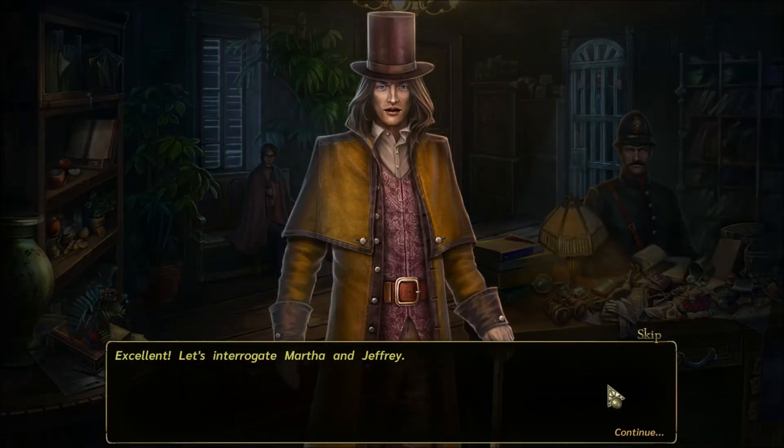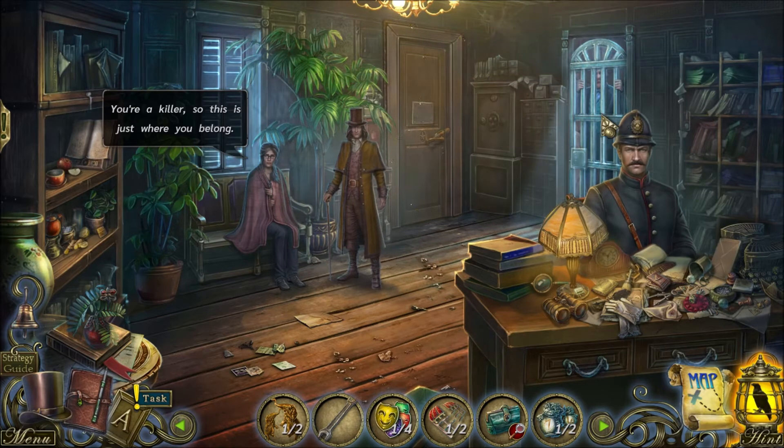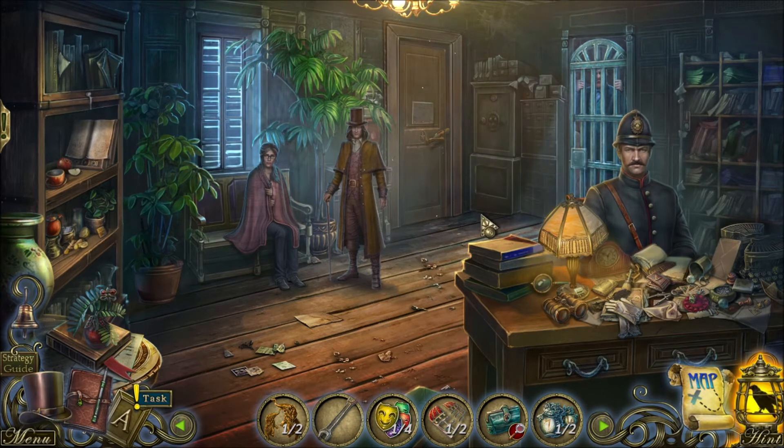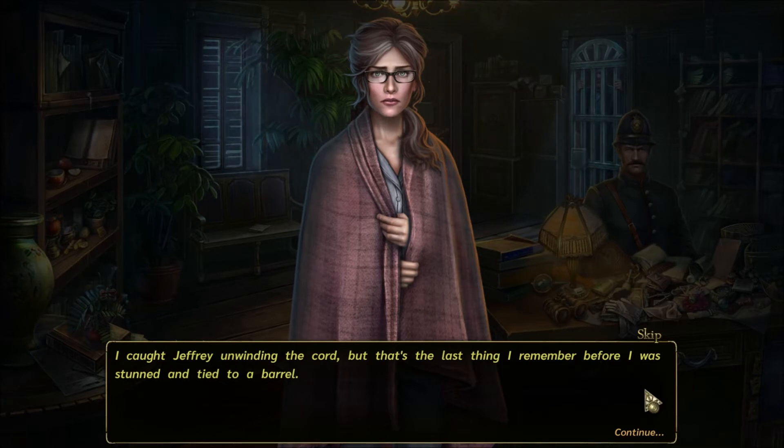Excellent, let's interrogate Martha and Jeffrey. Martha says she's not guilty, and Jeffrey is called a killer. Our witnesses are getting super angry - this is awesome. Martha explains: this charlatan dares deny his guilt even after he tried setting the town hall on fire. We caught him red-handed - I caught Jeffrey unwinding the cord, but that's the last thing I remember before I was stunned and tied to a barrel.